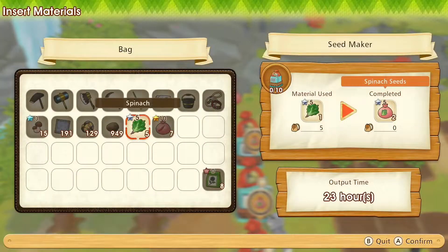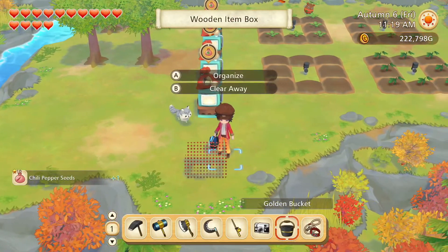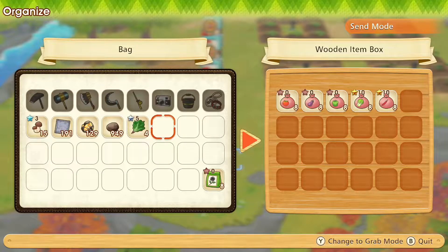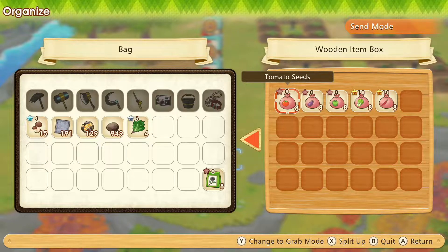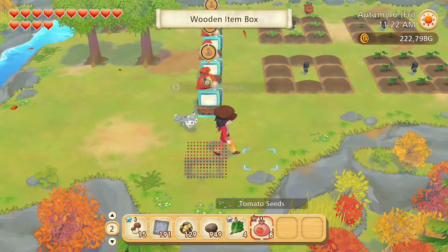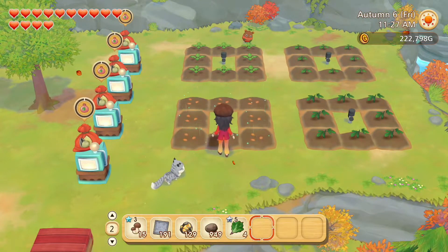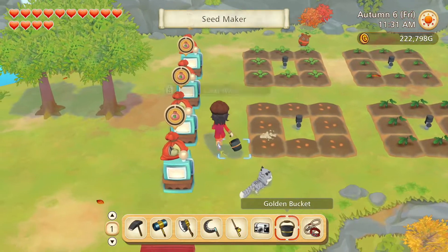And one more. We'll put the chili pepper seeds in here. What do we want to sow next? Let's do tomatoes over here. And I guess that's all we needed to do here.